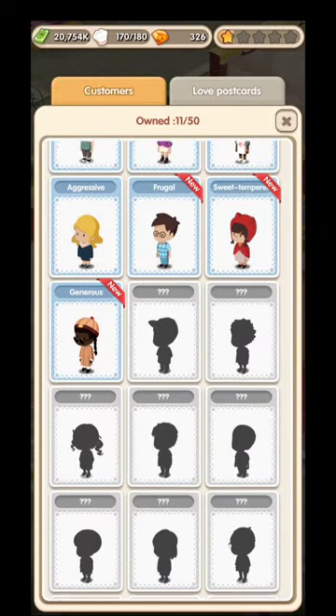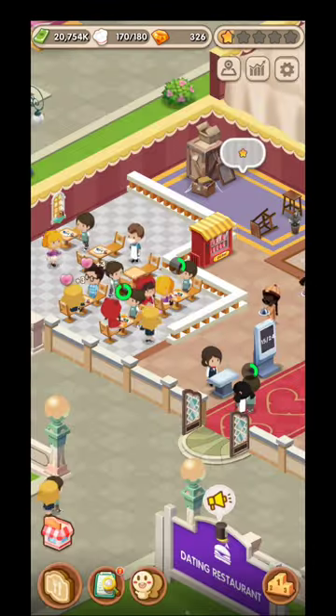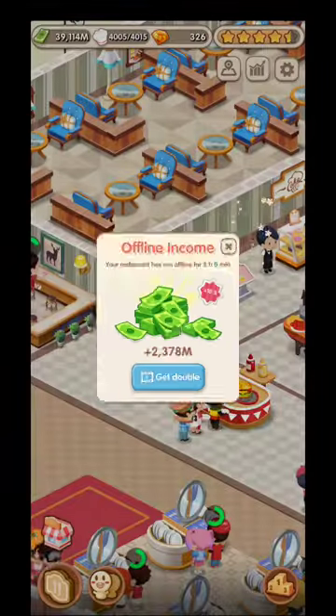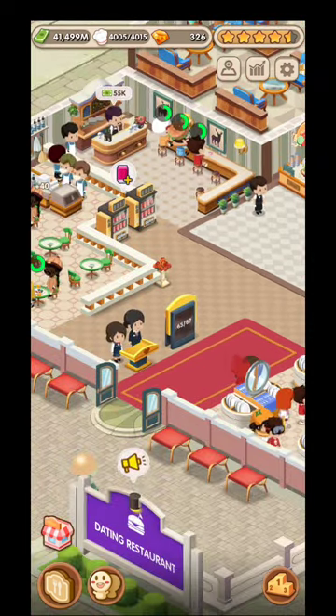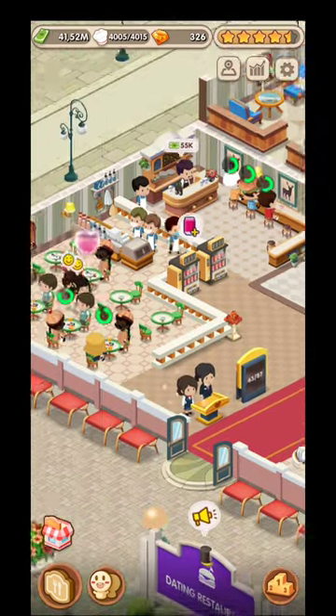You're going to unlock new and new features depending on the restaurant. But first things first, let's go to the first location - Cleveland. This is where you're going to start and you're going to be able to get the offline income for two hours. So this is going to be your first restaurant that you're going to start in.